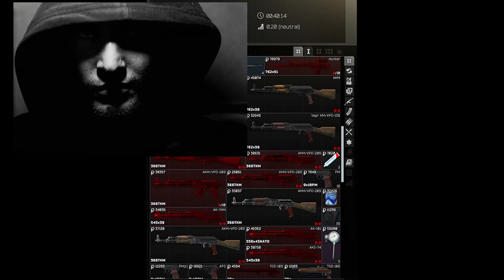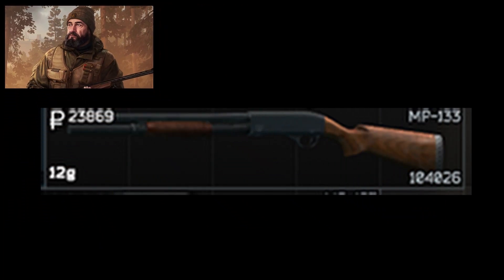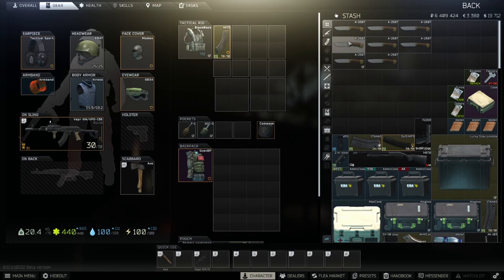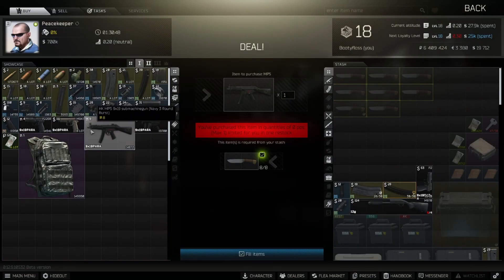From the Fence, you'll have to check out his wares because they rotate every hour, so sometimes you can pick up a good deal — just keep an eye on him every hour or so. From Jaeger, once you've unlocked him by doing the introduction quest from Mechanic, he's got the shotgun MP-133, which you can pair with LED slugs. As far as trade-ups go, this is when you find items and barter with those items to trade up for weapons, and this is just to give you an idea of what to keep an eye out for.